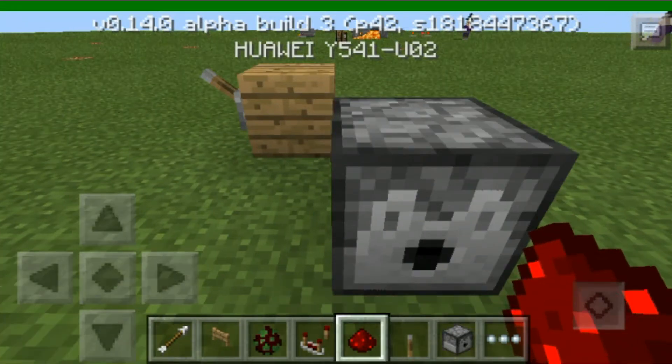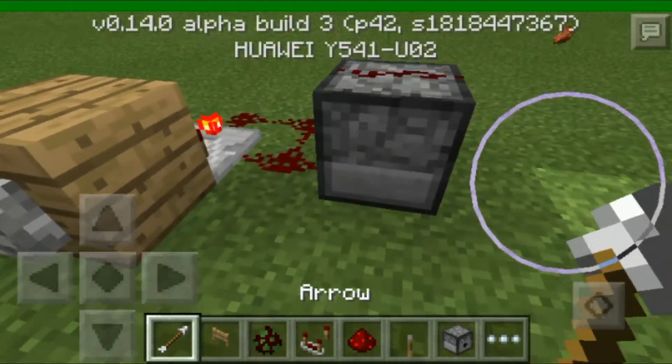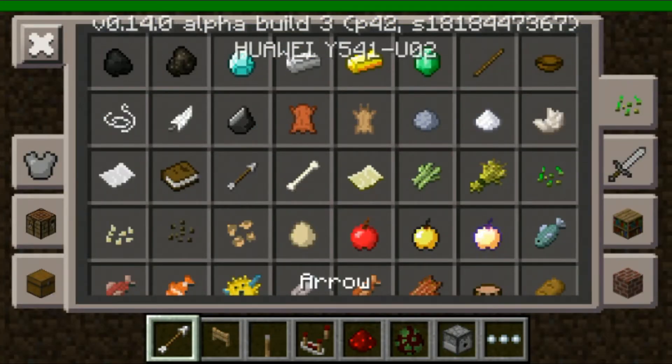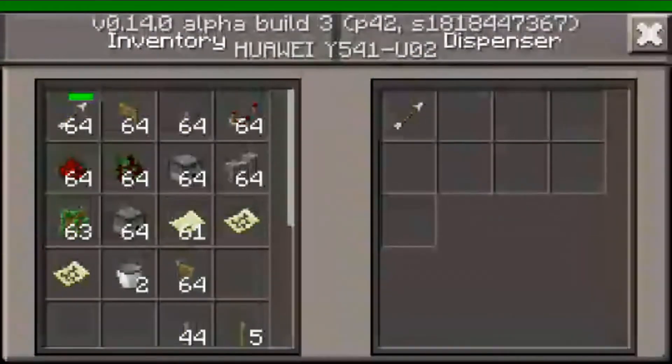You're going to sneak and put a redstone on the top of the dispenser. Then you're going to put arrows in — I got five arrows so I'm going to get some.